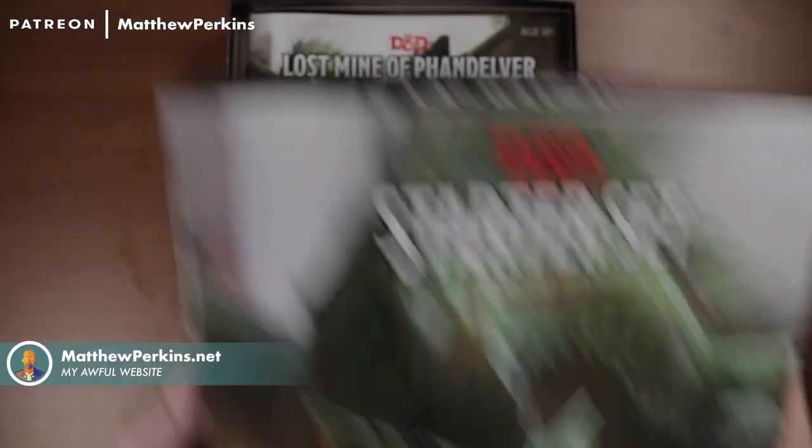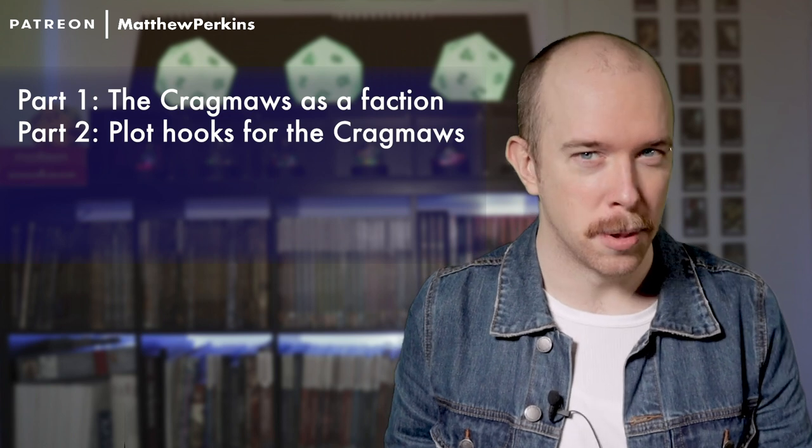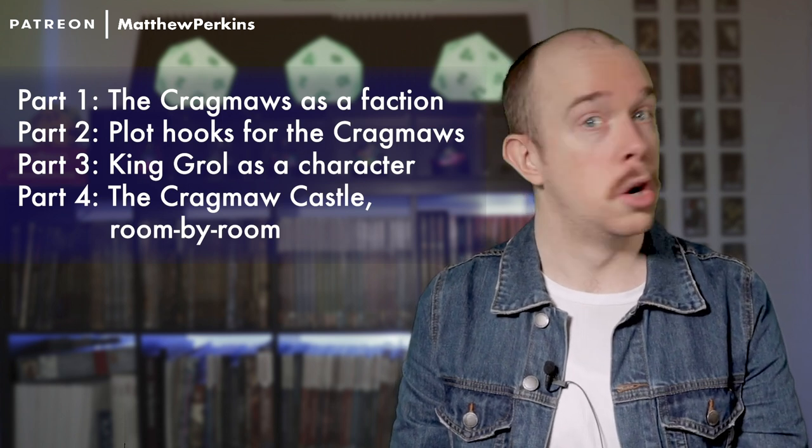This is episode number six in my series about how to run the Lost Mines of Phandelver. First, we're defining the Cragmore Goblins as a faction. Second, we'll cook up some tasty plot hooks to get the players interested. Then we'll look at King Groll as a character. And lastly, we'll break down the unique challenges of running this little dungeon room by room.